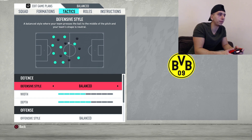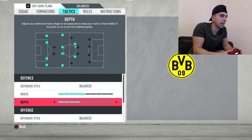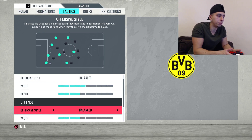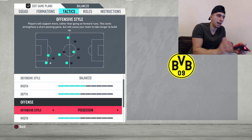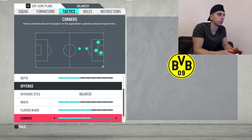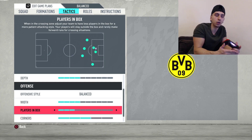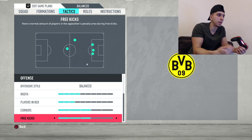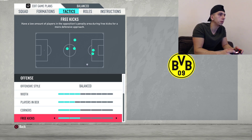Defensive style: balance. Width: drop down to four. Depth: five. For fast build-up with Dortmund I like to leave this on balance. Width again: five. Players in box: drop that down to three — I'd say three or four, personally I like three because the instructions I'm gonna set will make them do their own runs anyway. Corners and free kicks: two.